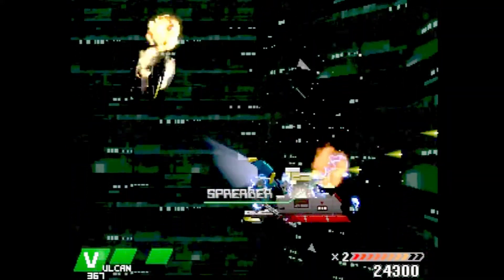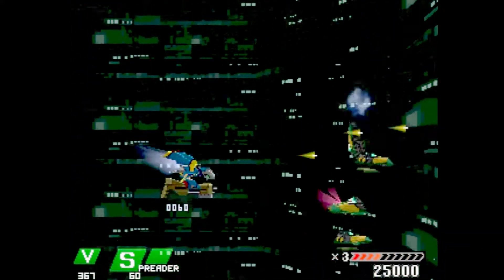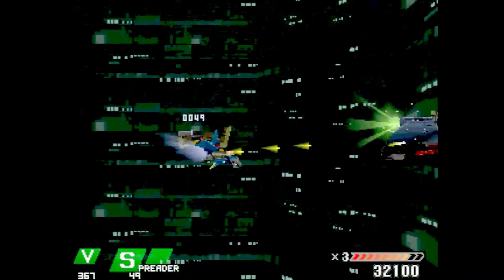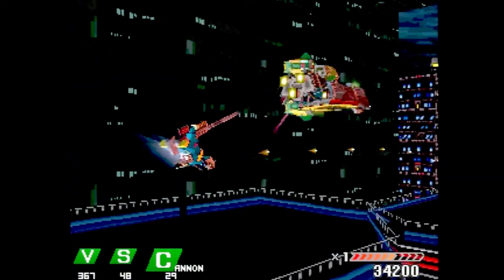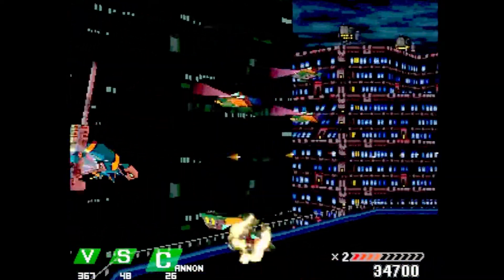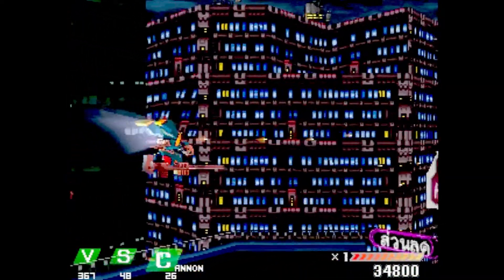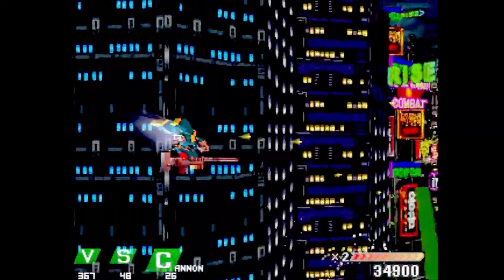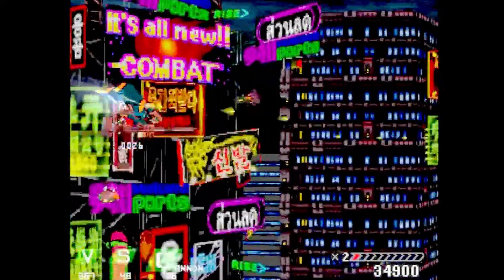Oh, I've got this one here — Spread Gun. Five forwards on the bottom and backwards on the top. That's very useful. And you can collect up to three weapons and switch between them using the shoulder buttons, like so.